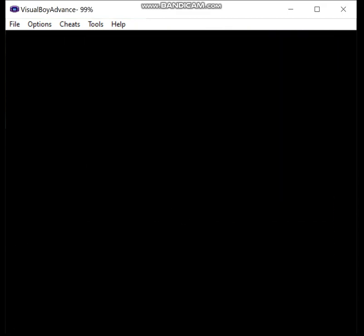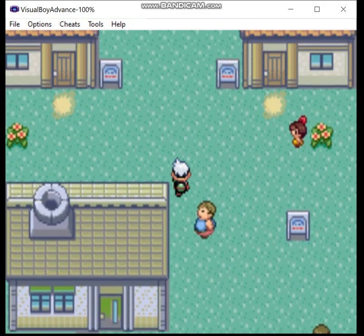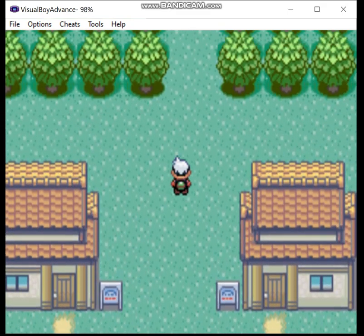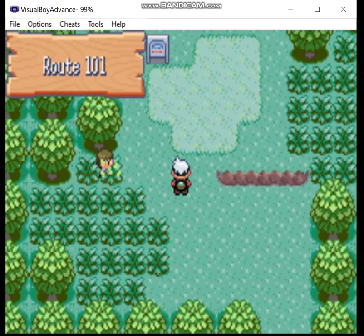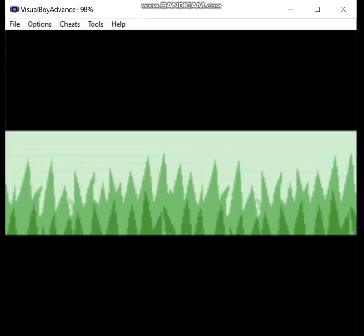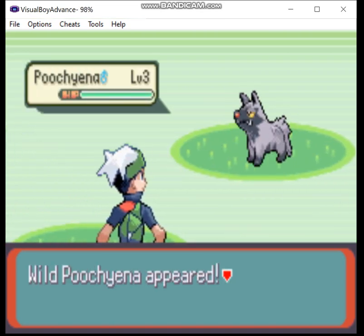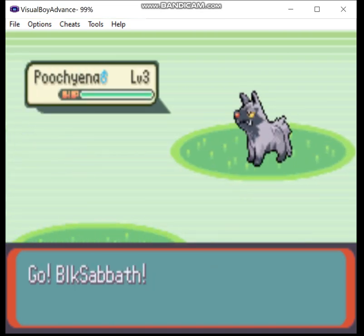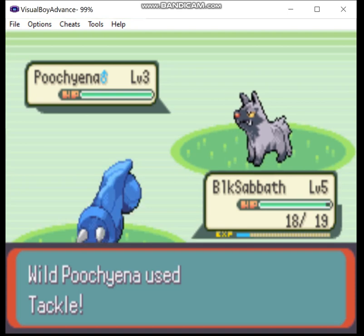Now we leave the lab and go north to meet the rival. The reason I picked Eevee wasn't just for show — just like if you pick Treecko, it gives your rival Torchic, which is going to make things a little more of a challenge for me. Not a whole lot, but it's something. And remember, Takedown can miss.